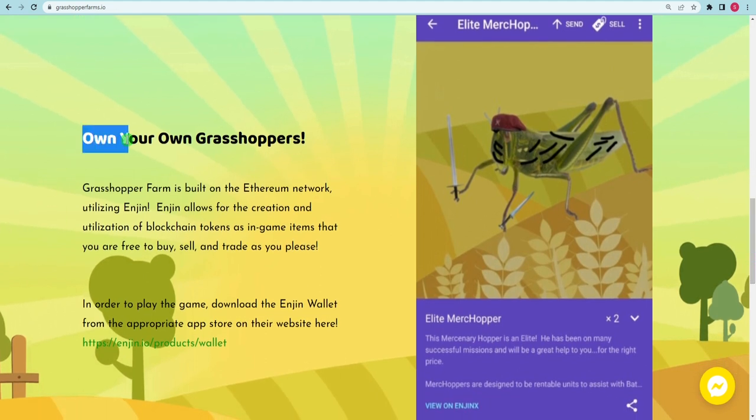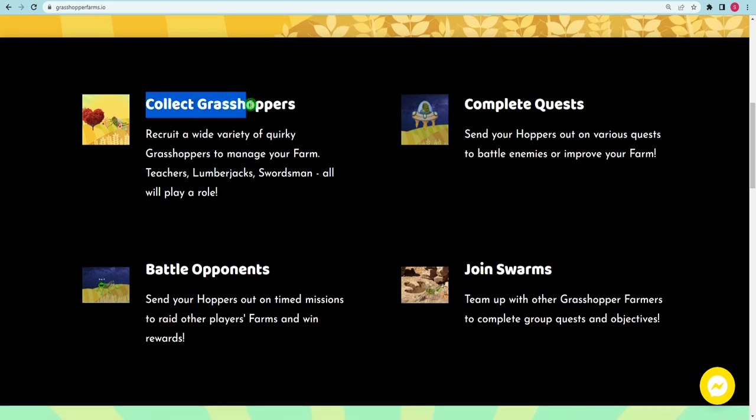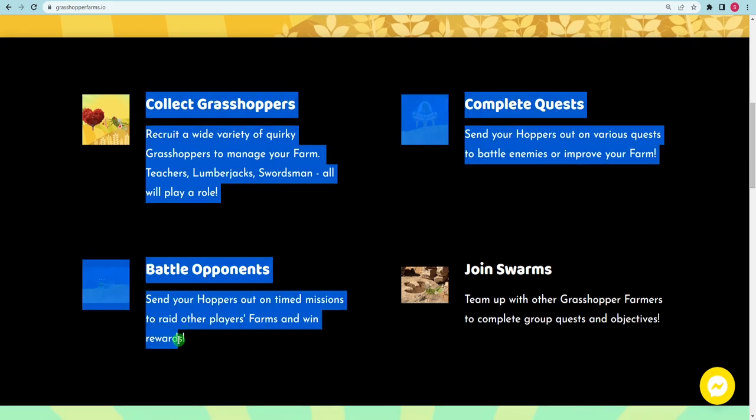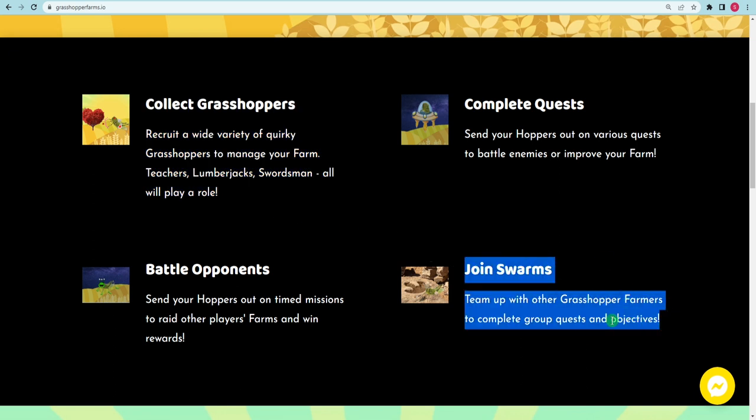To grow your farm, you'll need to hire more hoppers, build and improve your structures, and take on other players. Hoppers can be sent out on missions to win prizes and advance your farm faster, or you can form swarms with other farmers to perform collective tasks.